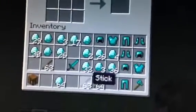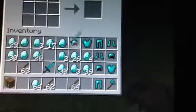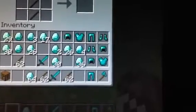First, for a sword you need one stick and two of your material. Second, for an axe you need three of your material and make it like that.